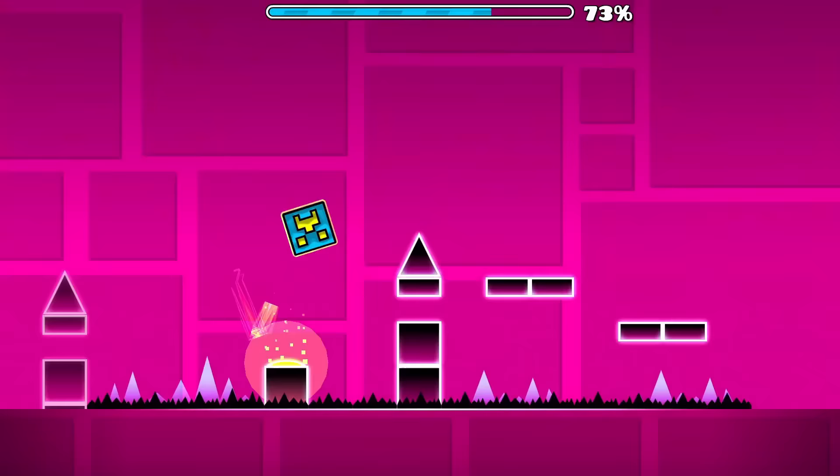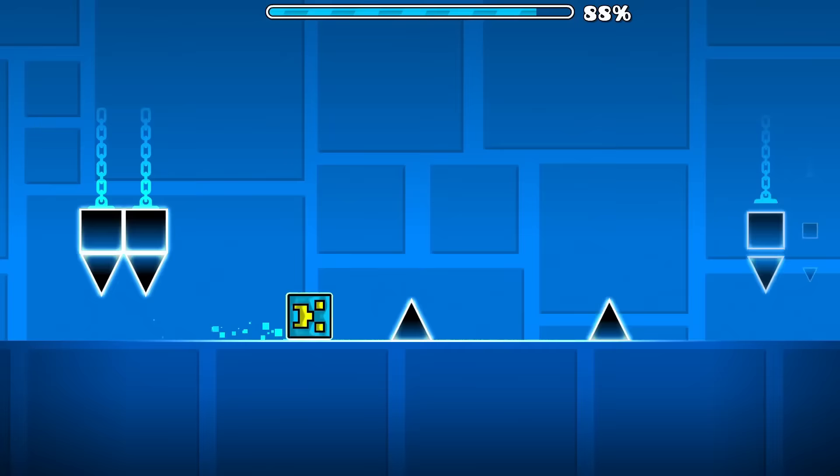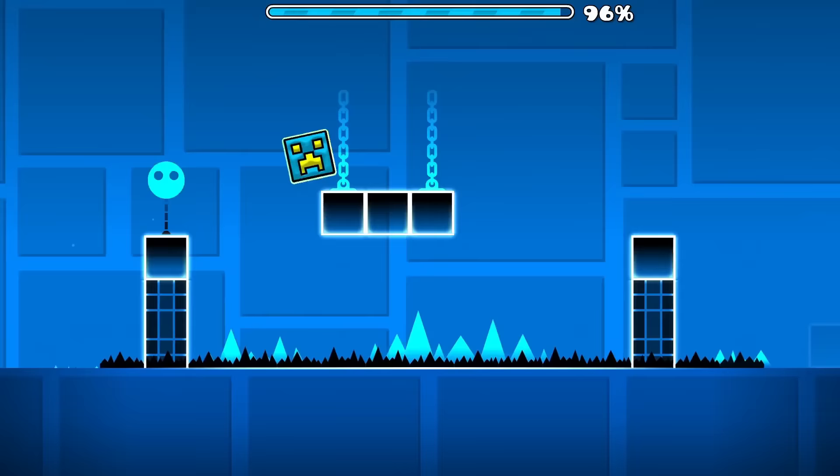I don't fully stand behind the point regarding the absence of a triple spike as being worthy of praise, but I understand the thought process. Other than some more intricate and varied block design, the level doesn't do much more — and it doesn't need to. It could still be considered the tutorial level, so adding too many things would make it overwhelming for new players. At the very least, the placement for Back on Track on this list is appropriate considering what levels are to come.